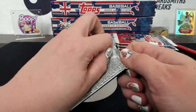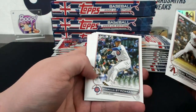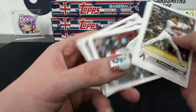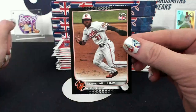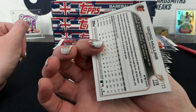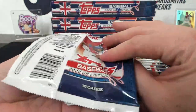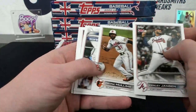Kwan rookie. Yeah, it's definitely different - does not feel like what we have here. Cedric Mullins black parallel to 125 for Baltimore, 64 of 125. That's for Brian.